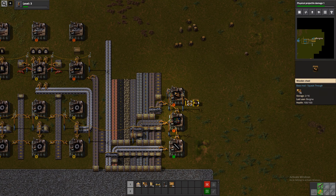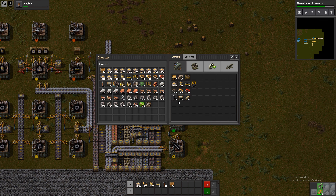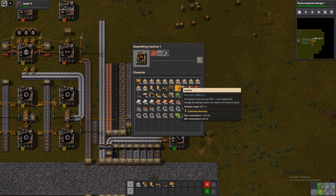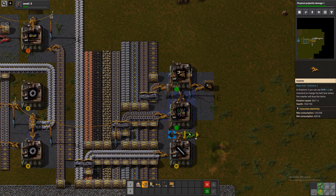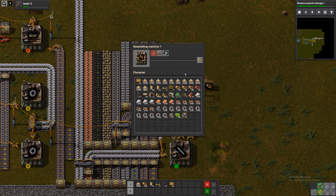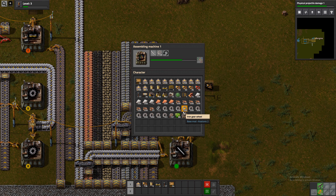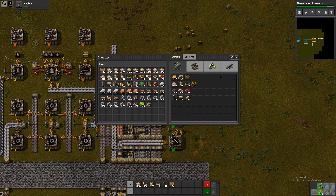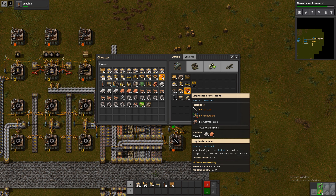What is the next thing we need here? Long-handed inserters maybe? This will speed this up quite a bit. Next — so if we want long-handed inserters, we are going to need basically the same setup again.